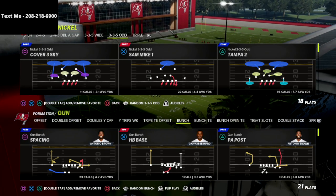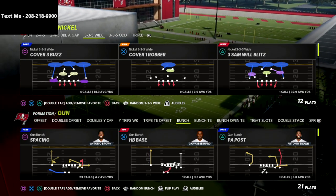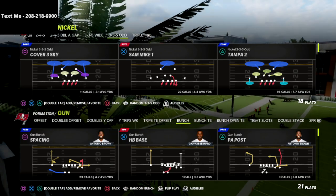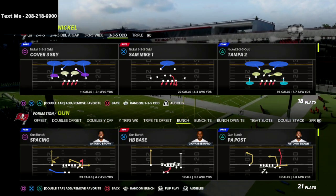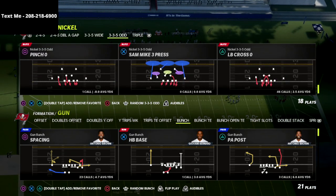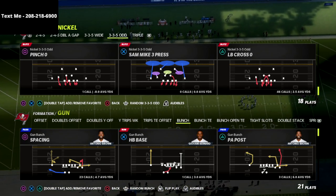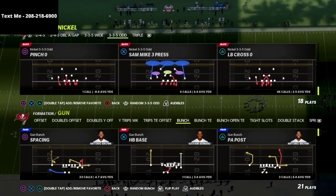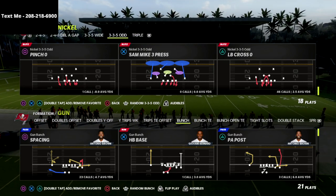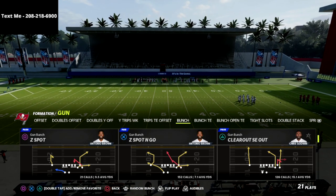My Nickel 335 Odd defense is absolutely lethal, especially when you pair it with the 335 Wide that we released last week. If you want to get my full Nickel 335 Odd defensive guide, I'm going to put a link to that in the description. But I wanted to show you this simple little pressure that you can get today out of the Sam Mike 3 Press. This is one of the best plays and concepts in Madden 22 right now — a very simple but very effective way to get edge pressure.